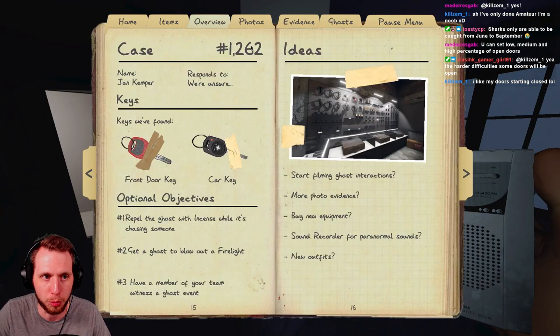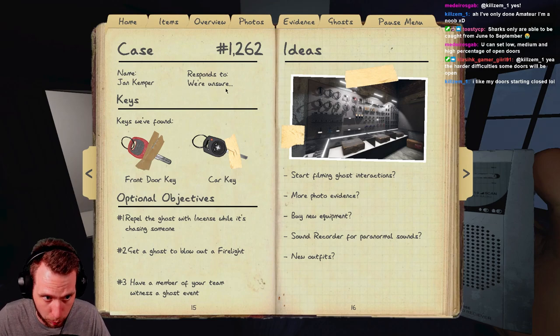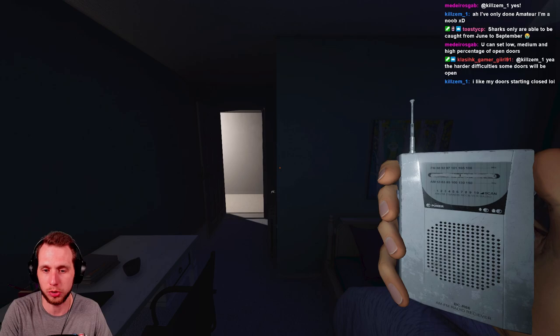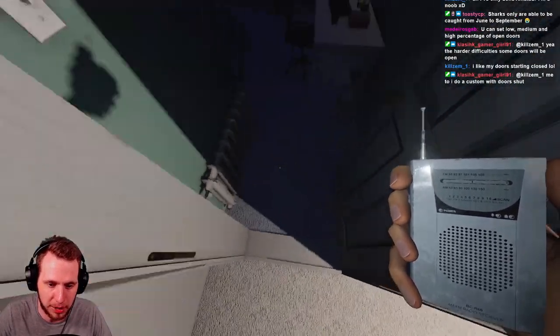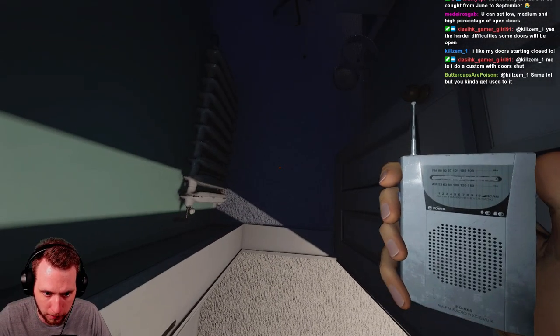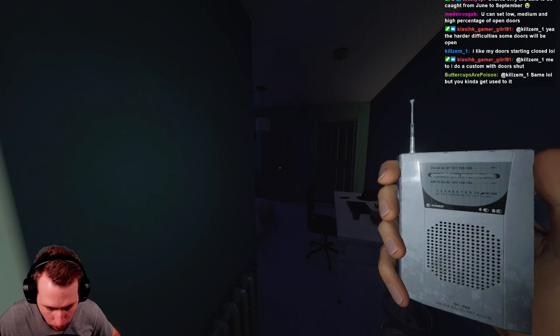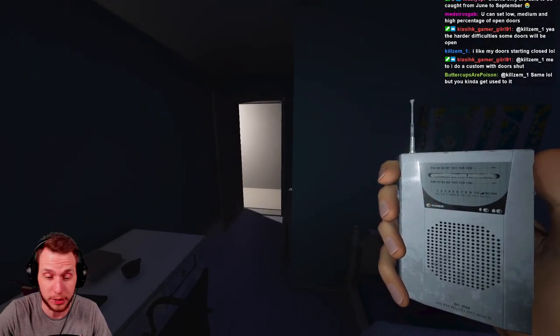You have to be in the ghost room. On amateur or intermediate difficulty, check your journal's overview section - it'll say 'response to people who are alone' or 'response to everyone,' which is useful for the spirit box. A good rule of thumb is to go into the ghost room alone when checking for spirit box. If you're scared, your friend can stand just outside the threshold - but if even a toe crosses the threshold, the ghost won't respond.